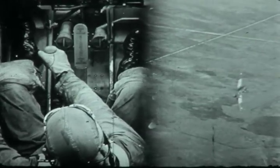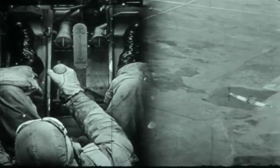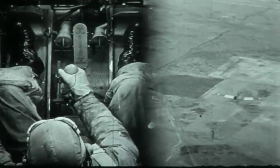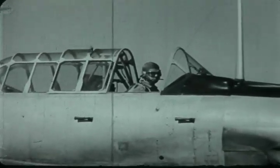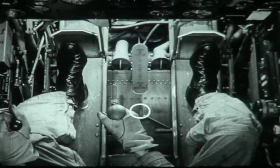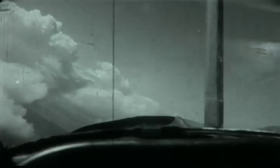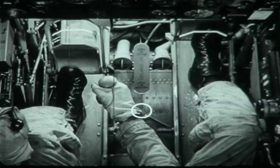As you come around to normal flying position, ease both stick and rudder back to neutral. Now let's try it again, and watch that cloud we're aiming at. Ready? Nose up 15 degrees above the horizon. Left aileron and right rudder. As we approach the inverted position, ease the stick forward.